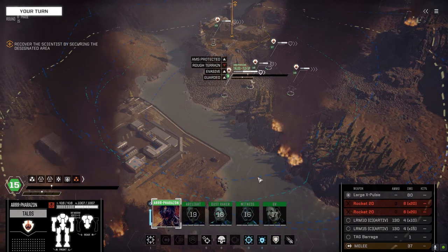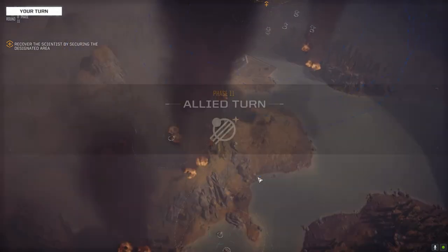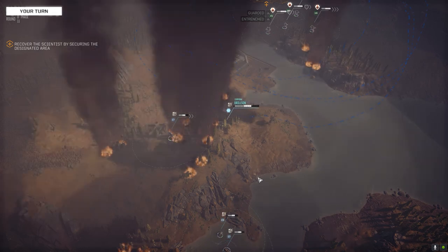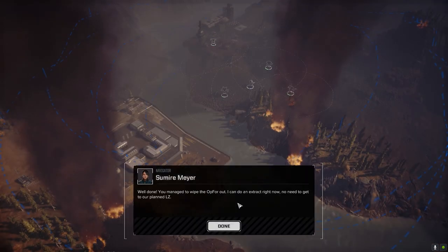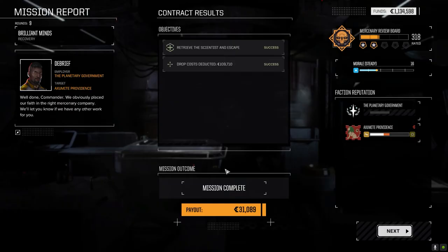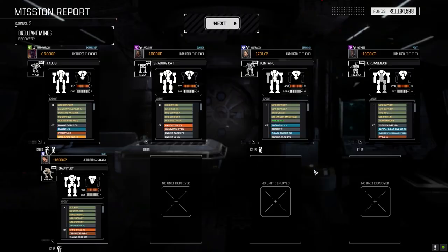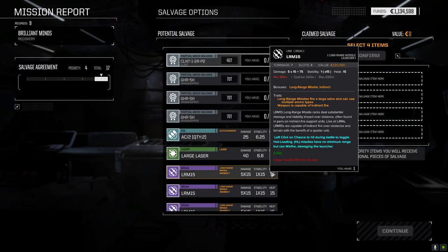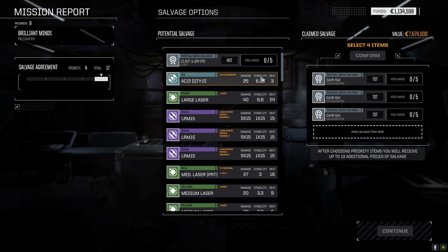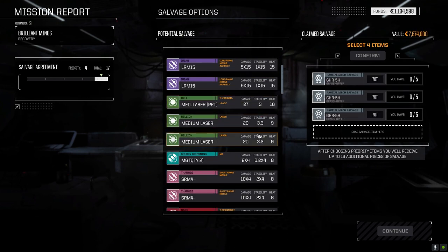All right, there we go. Three skulls? Well, that was legitimately disappointing. $31,000 - I'm sure we took that in damages. Let's grab the three Grasshopper parts, we can just sell them. Maybe make our financial report.